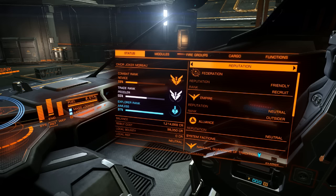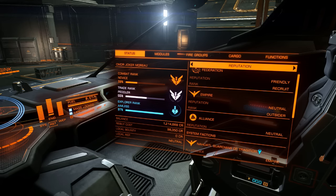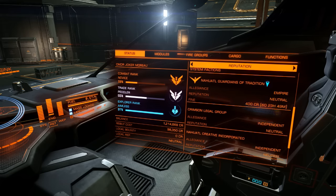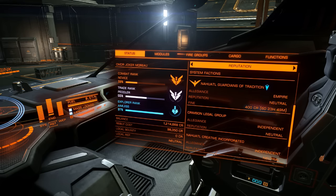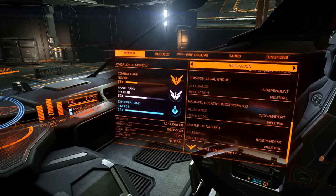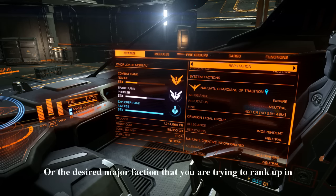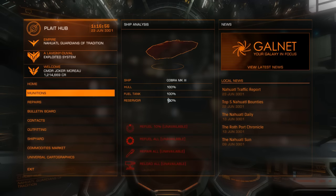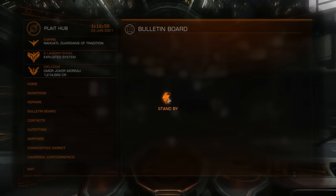As you can see here, we have these mini factions — the system factions. What you're going to want to look at is which one of these has their allegiance to the Empire. Once you find that, you just go to the starboard services. This is just one of two ways you can rank up in your major faction.